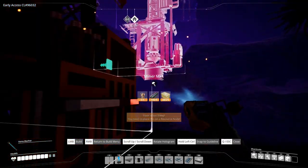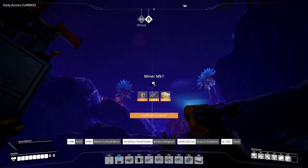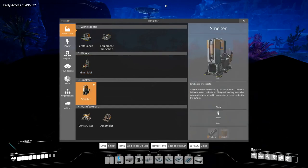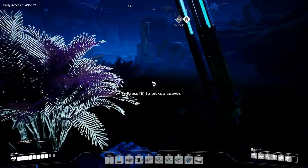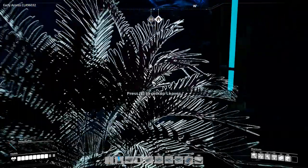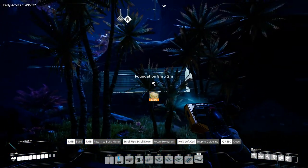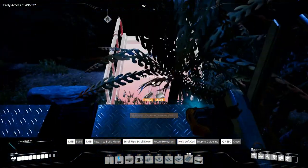Our base is that way, so let's head there. We can't get up this way — that's going to be difficult. We'll have to go a roundabout route. We can see the base elevator over there, and there was another coal node over here somewhere which I also want to hook up. There it is — let's build a miner Mk1 on that, facing roughly the same direction. That's two coal nodes. Let's climb up a bit and see if this is a good way to go.